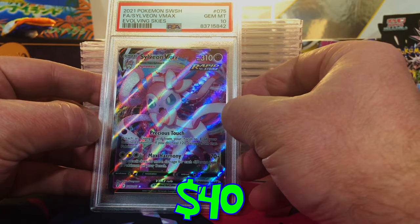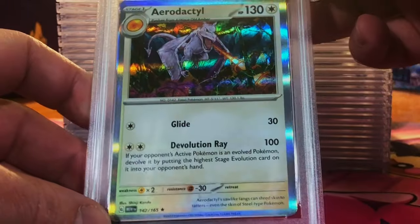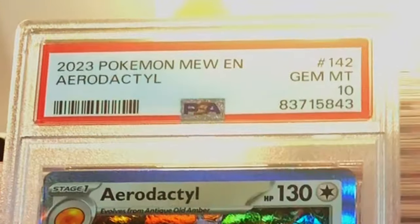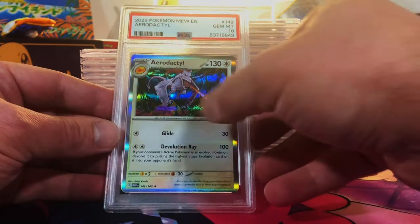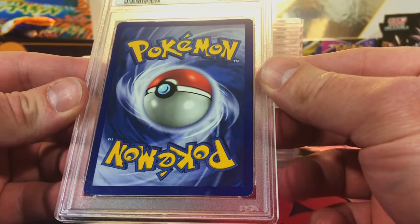Whoa, I don't know — I probably would have given it just a nine, but hey. Off-center on the back but that's about it. Aerodactyl 151 holo — I'll go with a nine. But that one definitely a nine because the centering is very off its rocker, but hey, we'll just go with it. I'm not a professional grader, people.